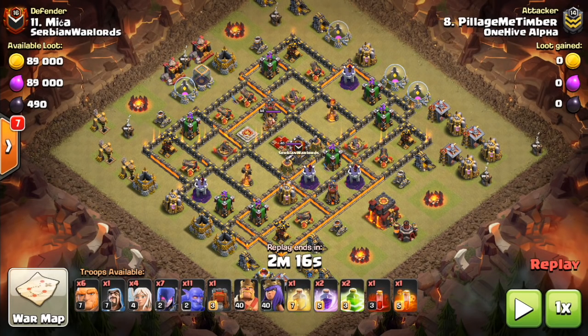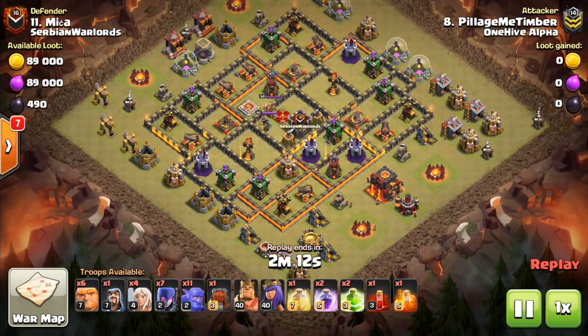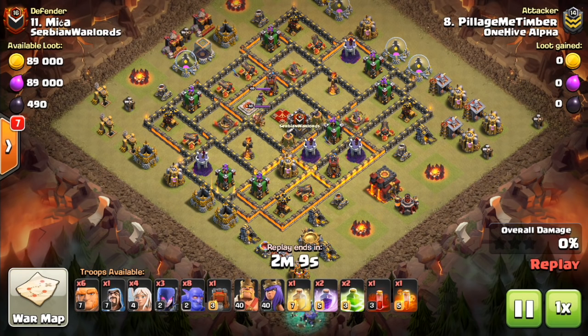Hey guys, what's up? I'm Sectatron here from OneHiveGazette, with the next video. Today we are talking about the new Siege Machines, specifically the ground one that houses your Clan Castle troops — the Wall Wrecker — and how you want to use it at Town Hall 10.